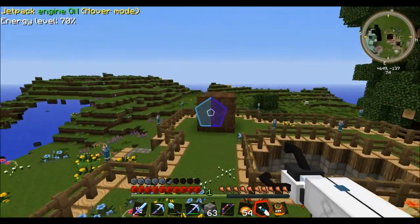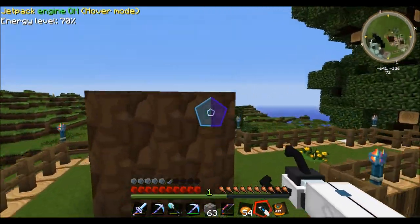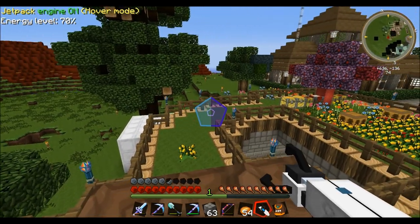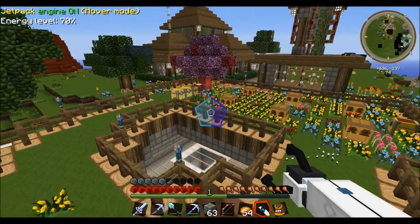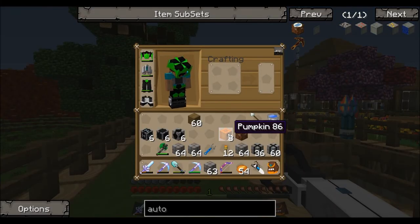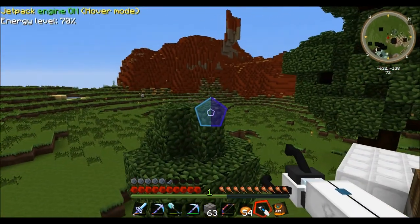Alright guys, I've given up on trying to find melon seeds - just too tough to find right now. So I'm just going to roll with pumpkins. Pretty much the same thing. I've got eight pumpkins - probably not enough, but that's what I'm going to go with. I'm going to build this multi-farm right now.